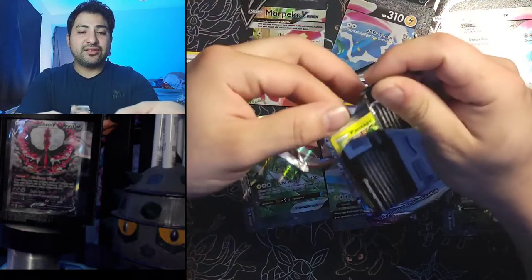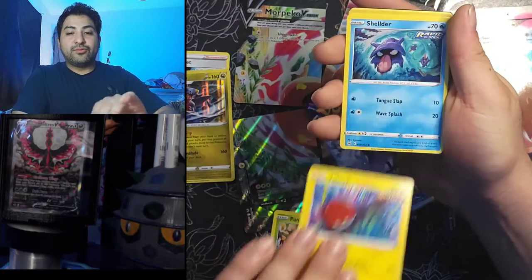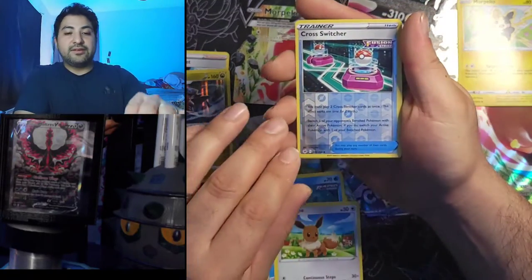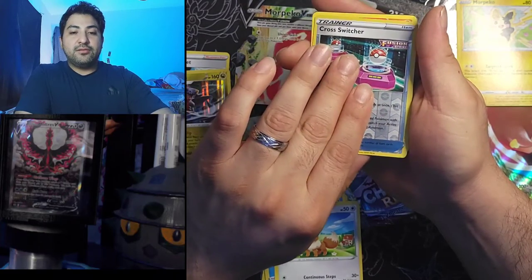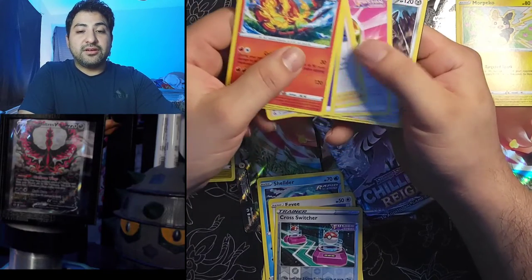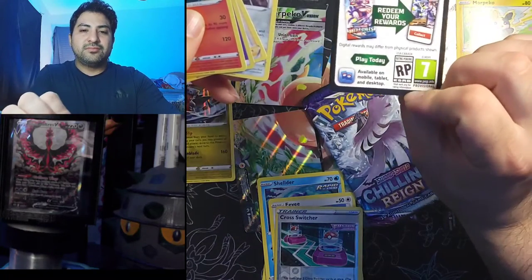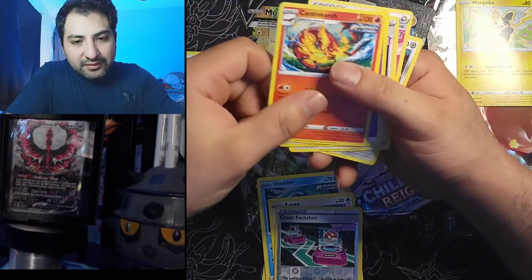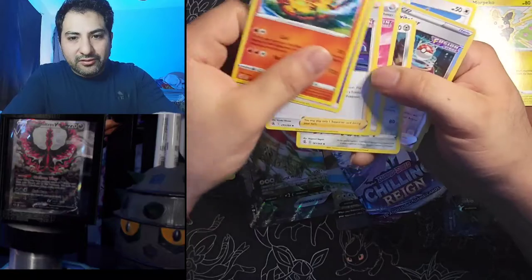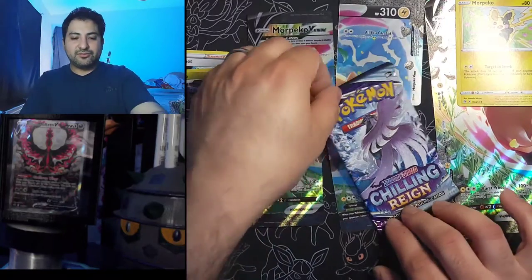Fusion Strike pack: Pansage, Voltorb, Shelmet, Eevee, Morpeko, reverse Cross Switcher, and Cinderace non-holo. The art is awesome but I'm not gonna lie, I'm supposed to get a pull from that — a rare that's not a holo. These cards feel really weird too, they almost look fake. I'll put those to the side just because I'm not too sure about those cards.